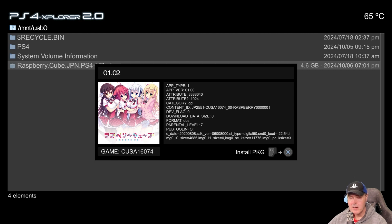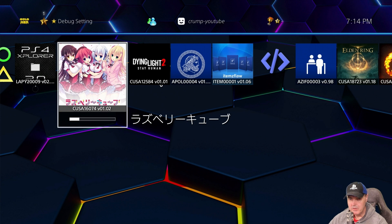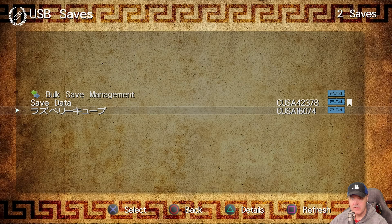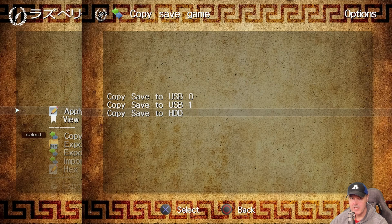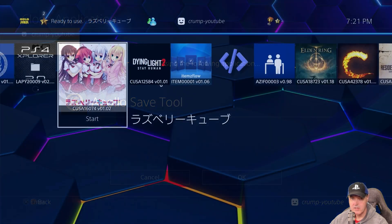You're going to need a jailbroken PS4 in order to do any of these steps. While that's being installed, you will also need to install Apollo Save Tool — make sure you have it installed. Once inside Apollo Save Tool, we're going to go to USB Saves. Right there is the USB save, identified by the number 16074. We'll press X on that, then copy the save game to the hard disk drive.